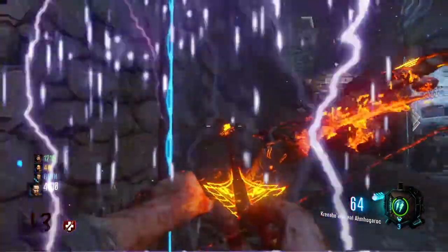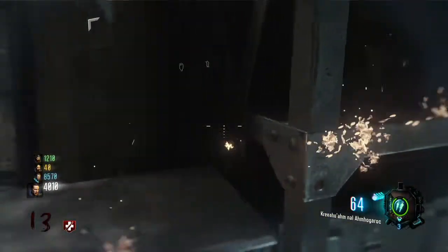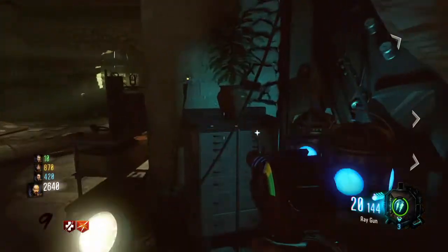The first thing you want to do is go ahead and pick that potted plant up in the teleporter room in the future. And then you're going to want to travel back in time, whether it be due to the Clock 935 step or the Wisp step with the purple teleporter.